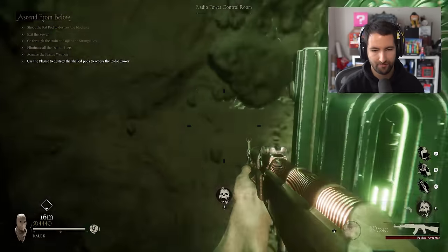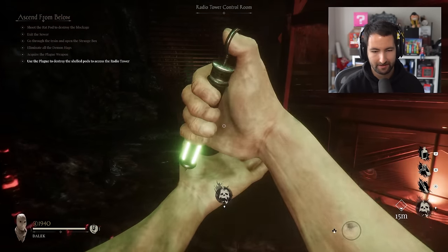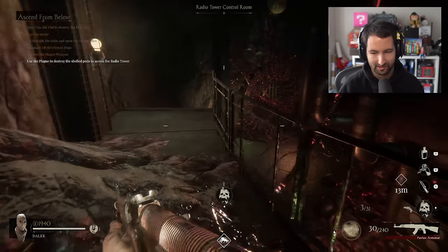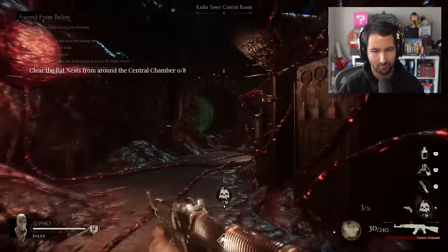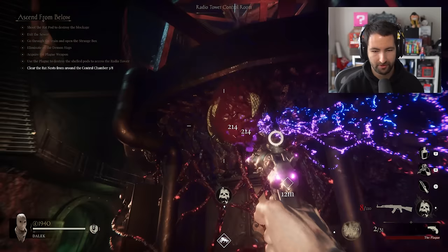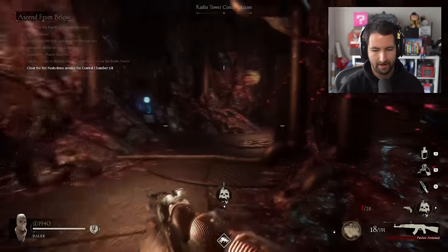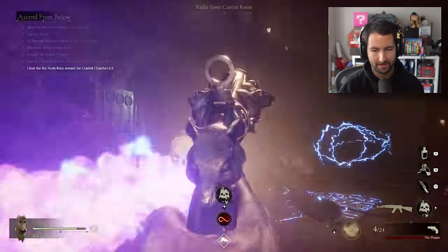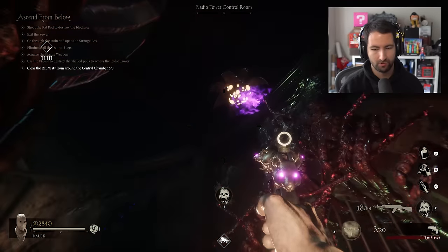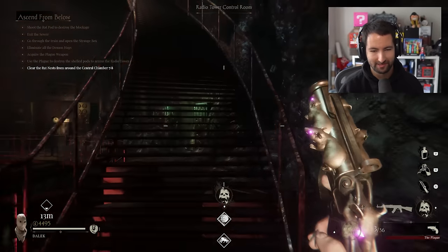This is so creepy. Our first perk — Stallion Juice. I'm tempted to buy it. Let's get it — increases your movement speed. Hell yeah. Let's head further down still. The brains: now clear the rat's nest from around the central chamber. There are a heck of a lot of spores, and we've also got a few to shoot with our plague gun. Round nine — we've got some sort of new enemy. It just electrocuted me. They are really high up on the walls as well. No wonder I couldn't find them — that's sneaky.